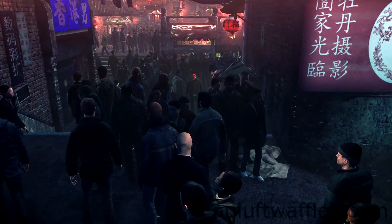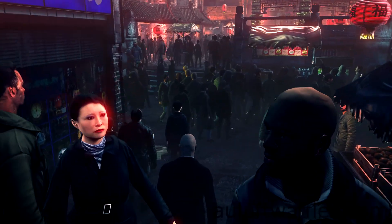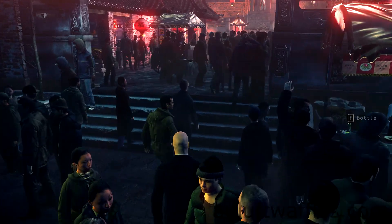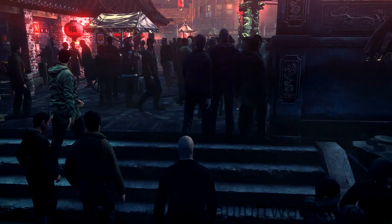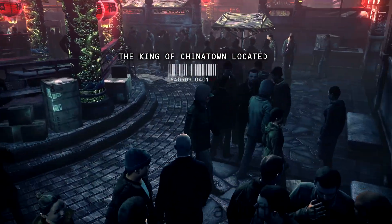To start, just make sure that you go towards the middle of the Chinatown Square so that you complete the objective to find the King of Chinatown, otherwise the conversations aren't going to be triggered that need to be triggered in order for you to keep going.